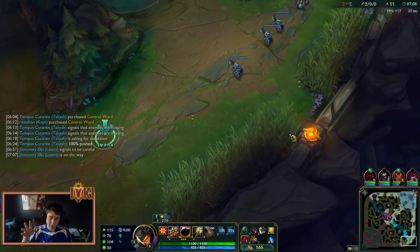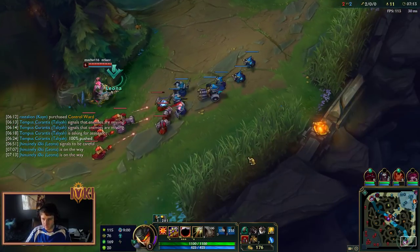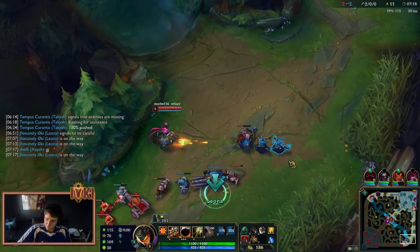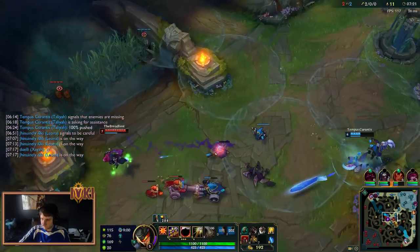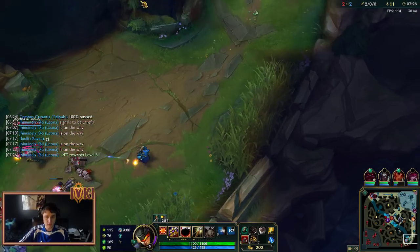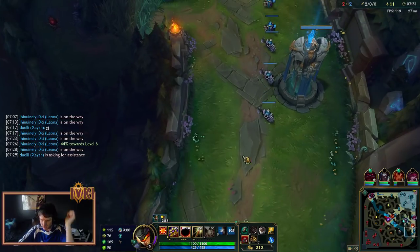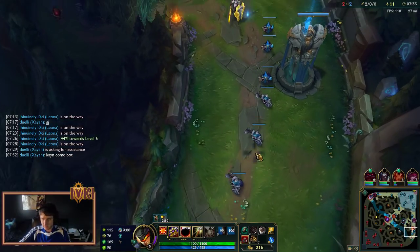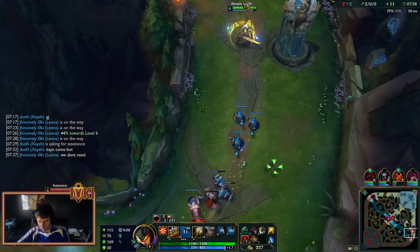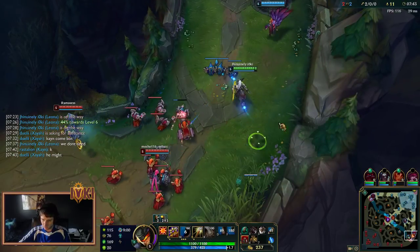Sometimes the support will be smart enough to know she should hold the wave, so you'll have to walk up and say 'hey Nami, I'm not going to let you freeze the wave like that.' Just make her back up so the wave hits the turret. We denied her a good chunk of gold by pushing it to turret. I want to ping my level 6 so that she knows when I'm 6, because we've got a ton of kill potential at level 6. After we got that second kill, we definitely have everything we need to win this lane now without a jungler gank.